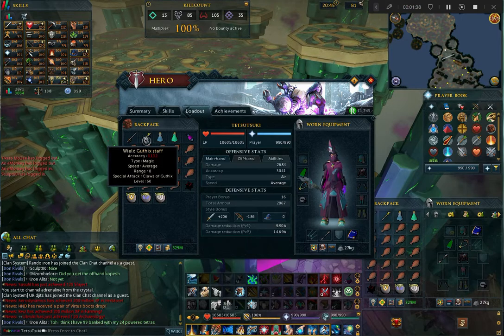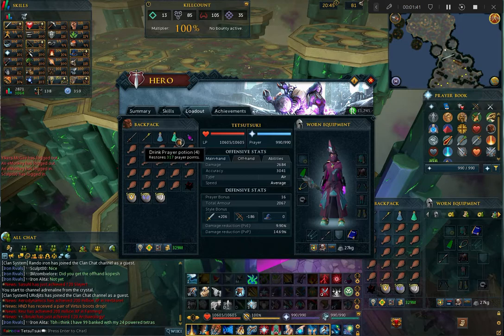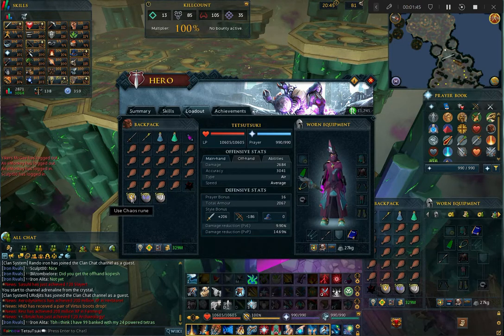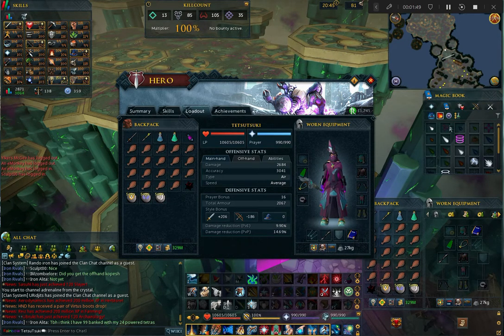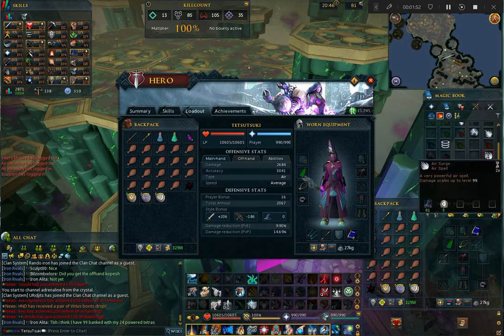You should have a Subjugation top or legs that are augmented and perked with Enhanced Devoted 3 and Crackling 3. The only Subjugation I have left on this account is the body, but ideally you would have more Subjugation than Lunars. If you want to use a Luck Ring, you will need at least tier 3 luck or better for God Wars Dungeon 2. The Dragonrider Amulet is a great early game neck slot, but use whatever highest magic bonus necklace you own.